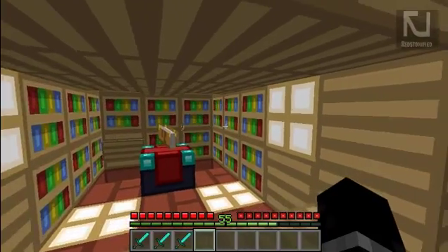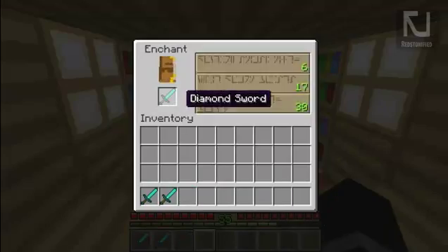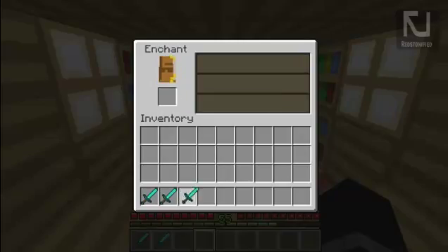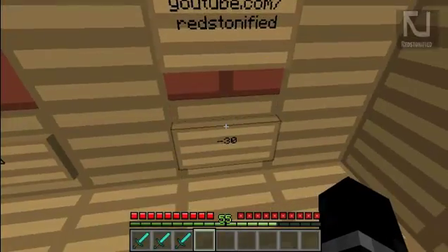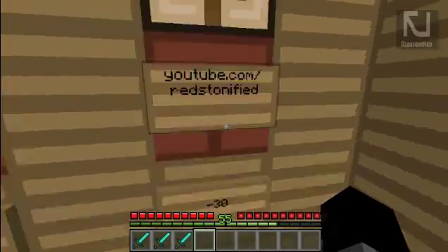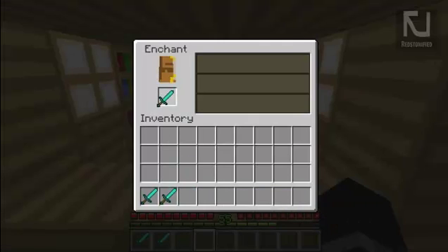Right now it's a pretty basic bookshelf area set to level 30s — the maximum enchantment. We get all the highest levels, as indicated right here. However, you're going to get enchantments of 30 and less, and this light is on.